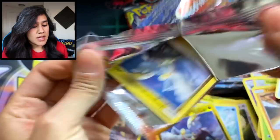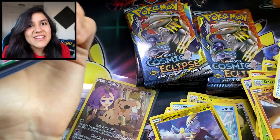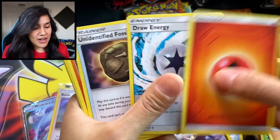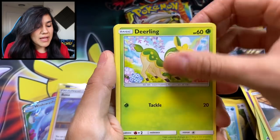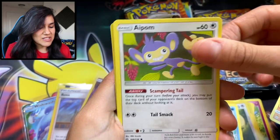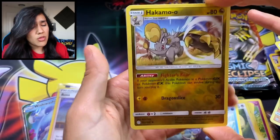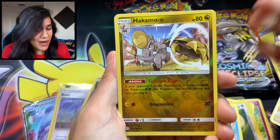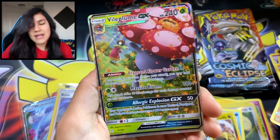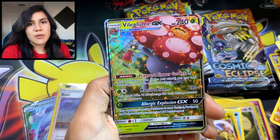Solgaleo and Lunala, don't let us down, Legendary Boys. Are you guys hyped for Sword and Shield? It's November — the game literally comes out in like two weeks. Which game are you getting? Do you have to buy a Switch? I caved and bought the Pokemon Edition Switch last year, so I have my Pokemon Switch all ready to go. I think I'm going to get Sword — let me know which game you think you're going to get. We got a Hakamo-o and a Vileplume GX. That is freaking adorable. Erica's in the back just being all graceful. The colors on this are exquisite and elegant.